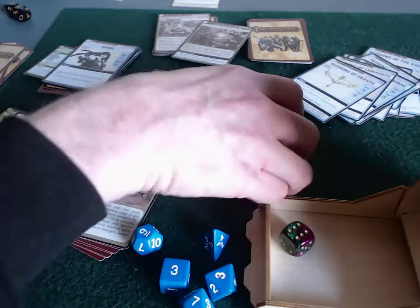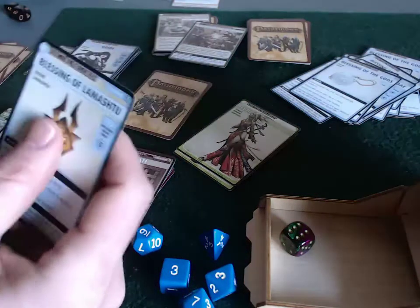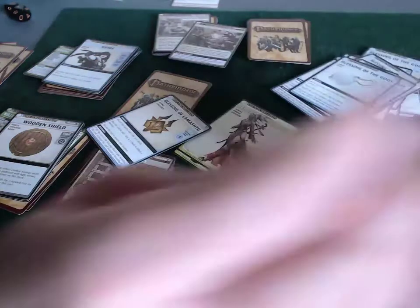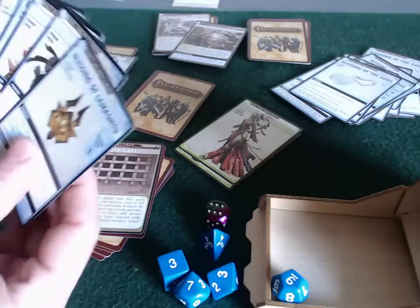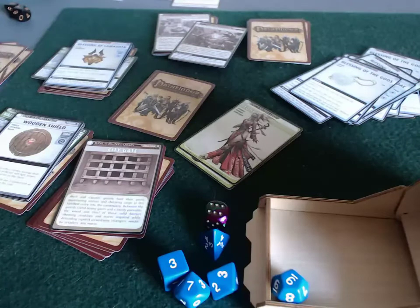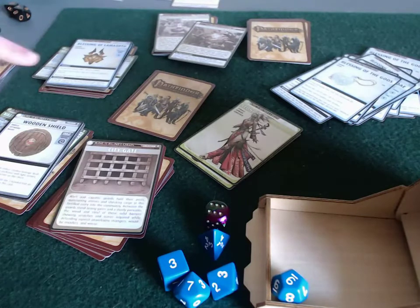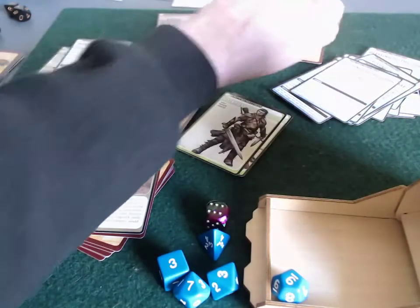Valeros's turn ends. Now it's Sioni's turn — flip a timer card and she explores. She finds a Blessing of Lamashtu, which requires an arcane check of five. Her arcane is her strongest trait — she rolls a nine plus a bonus, so she definitely acquires it into her hand. Now she's got a full hand, so she doesn't even need to draw from her draw deck, which means the timer element is less of a threat.